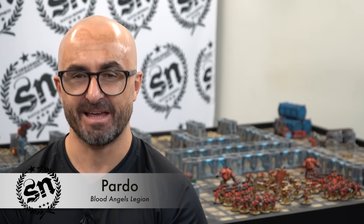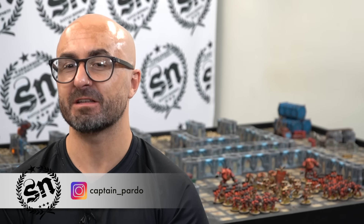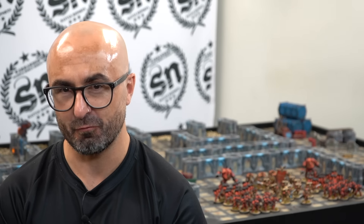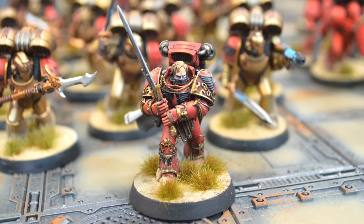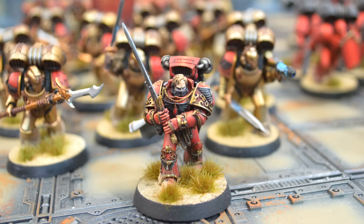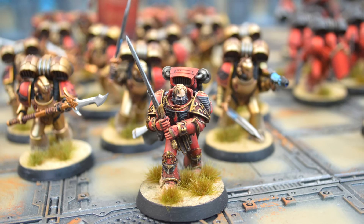We are back with the ninth legion — the Blood Angels are here using the Day of Sorrows Rite of War. The iconic Sanguinary Guard are finally here with rules in Horus Heresy. Starting with the HQ, we have a Praetor with a jump pack, attached to the Sanguinary Guard who also have jump packs. He's got a Paragon Blade — I've paid the points to master-craft it — and I've taken the Encarmine Paladin warlord trait.